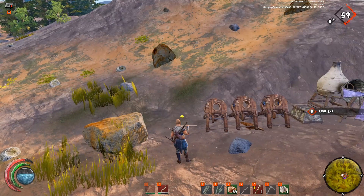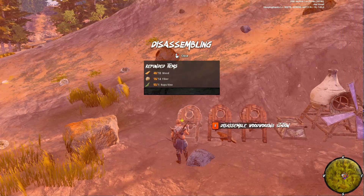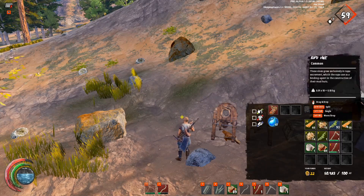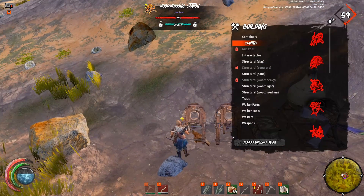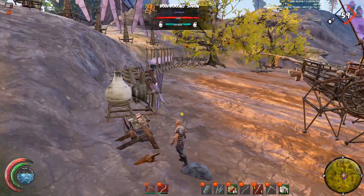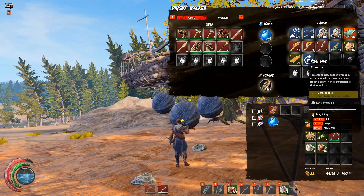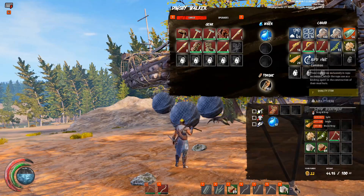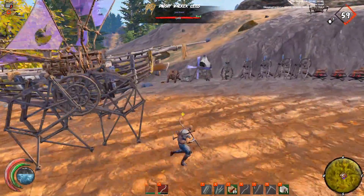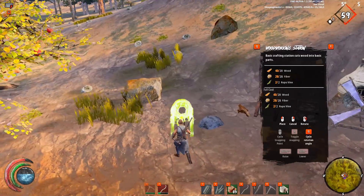Even though I started with quality zero rupu vines, if I go into the disassemble menu and disassemble a station — boom — I now have quality seven rupu vines because it gave me back half my materials but averaged the quality out. Let's disassemble another one and now I have two rupu vines at quality seven. So we have quality seven fiber, quality seven rupu vines, and quality 20 wood. Add those together — 34 divided by three, rounded down — and we get a quality 11 woodworking station.